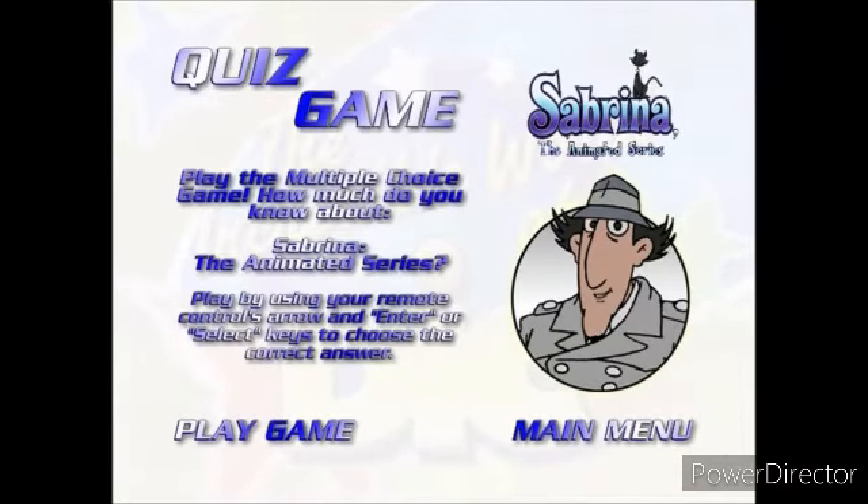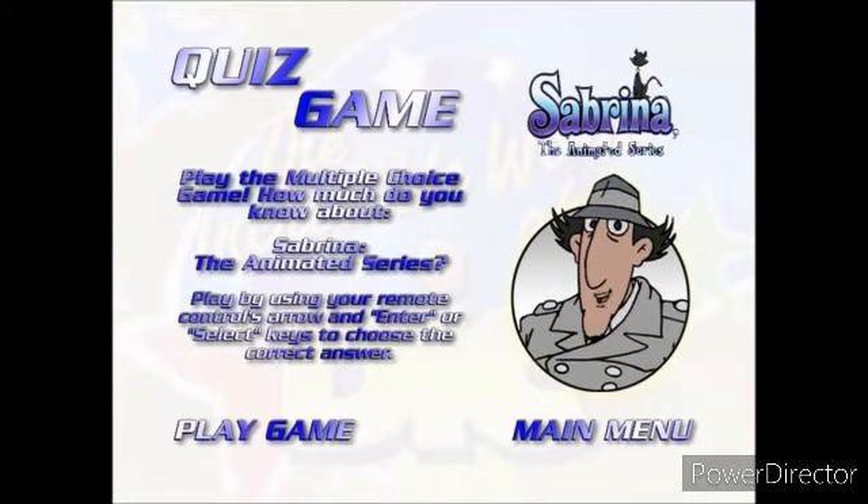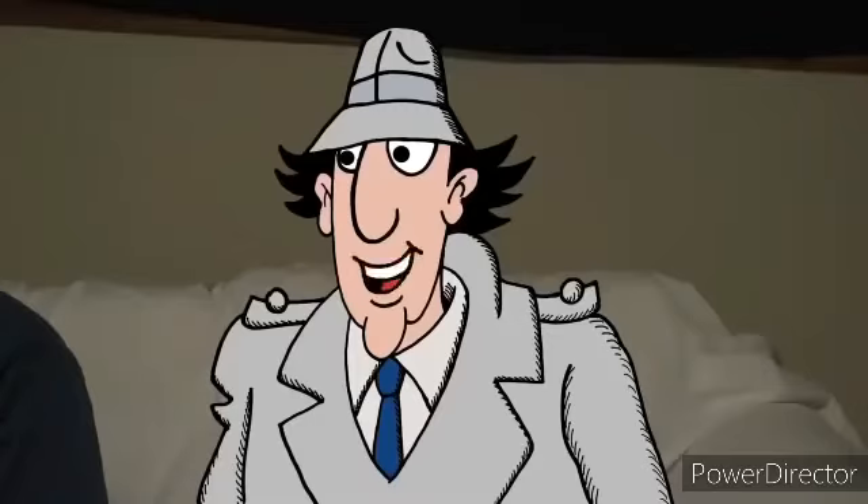Welcome to the game. This is a trivia game about the games you just played. You'll see a question as well as four different impossible answers using your computer book. Just build around the answer you think is correct by using the arrow bricks on your computer book. Once you build around the answer you've picked, press the select or enter bricks. You'll then see if you've picked the correct answer. If you correctly answer all of the questions, you'll get a free item. If you want to stop playing, just push the menu bricks on your computer book.